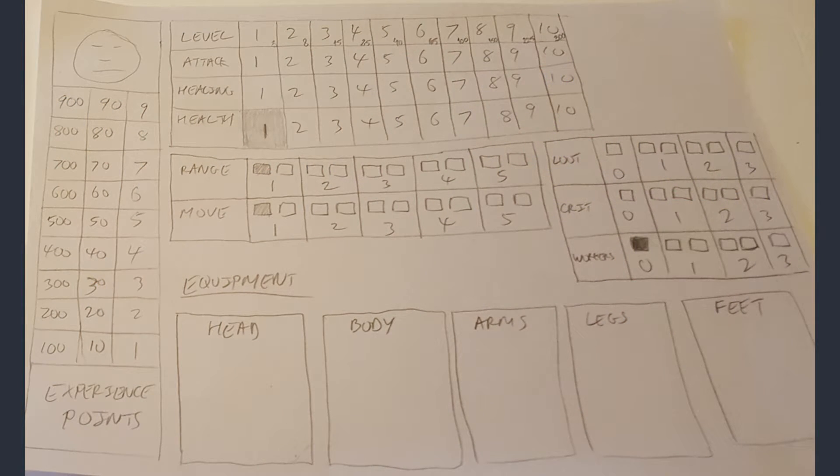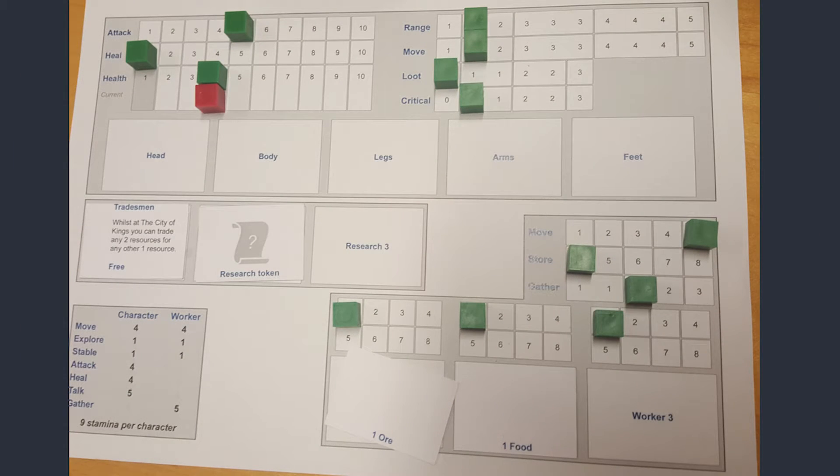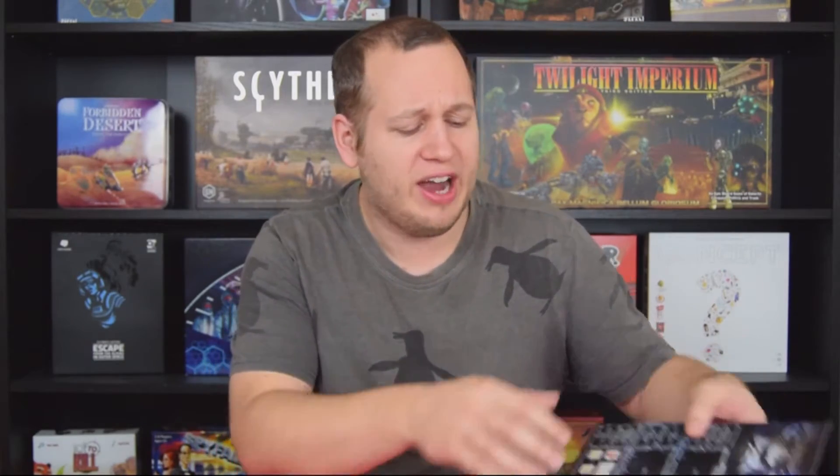Hi everyone, I'm Frank from the City of Kings and today I'm going to be showing you our character sheets. We've been working on these for over a year, I would say 18 months at least now, from the first original design that was a little hand sketch with boxes and numbers, to now a beautifully designed final version of our character sheet.